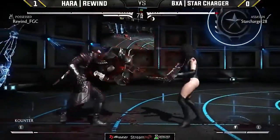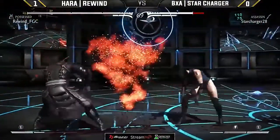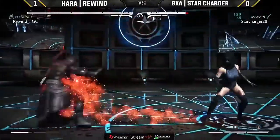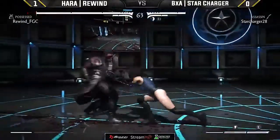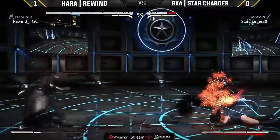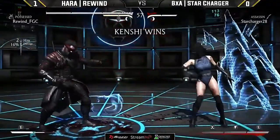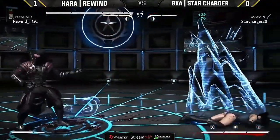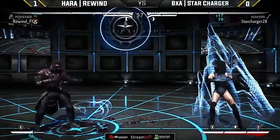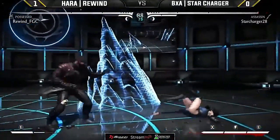We haven't seen the Star Charger special yet — for those who don't know, it's any block string into the parry. That's really what helped it work out so much, because he's so good at conditioning that. But at the same time, maybe the parry is not as much of a threat going up against Possessed. Rewind showing he's not holding anything back. Star Charger has three bars of meter going into round three, which is an absolute godsend if you're Katana.